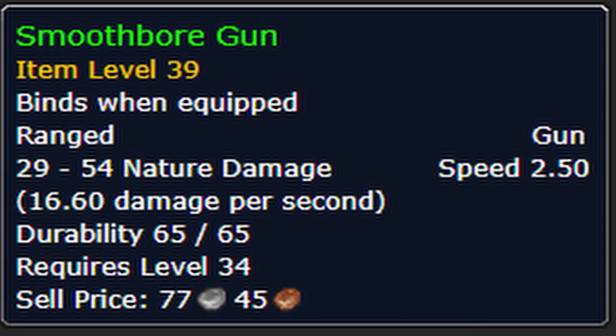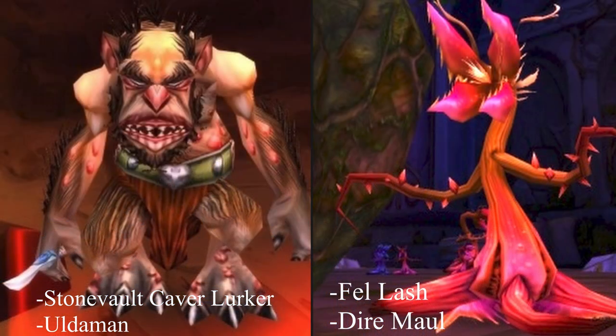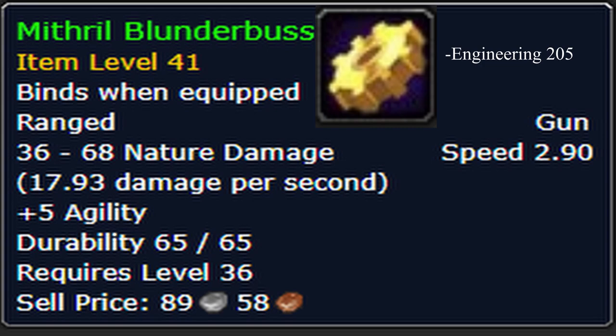The Smoothbore Gun can be dropped in the dungeon Dire Maul or Uldaman. In Uldaman it can be dropped by the Stone Vault Cave Lurkers. In Dire Maul, the Fell Lash. The Mithril Blunderbuss can be crafted by an engineer with a skill of 205.